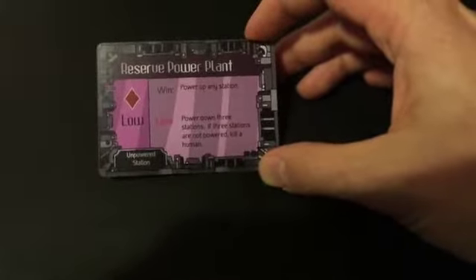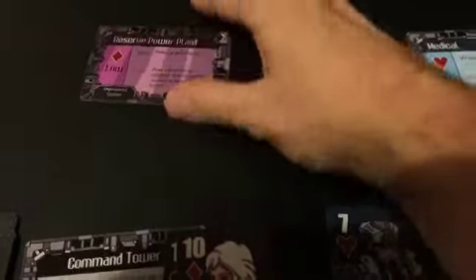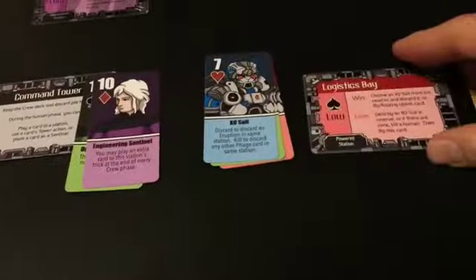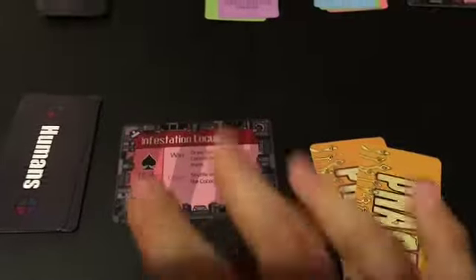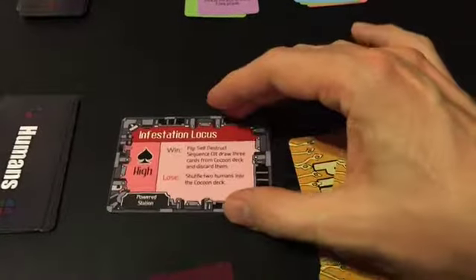As you win tricks at the reserve power plant, you'll slowly start flipping these cards over so that their more powerful sides are in place. But be careful — if you lose tricks at the power plant, then the phage, being the semi-intelligent fungus that they are, manage to de-power your stations. Once these cards are flipped over to their powered side, you have different win and lose conditions that you can take advantage of.